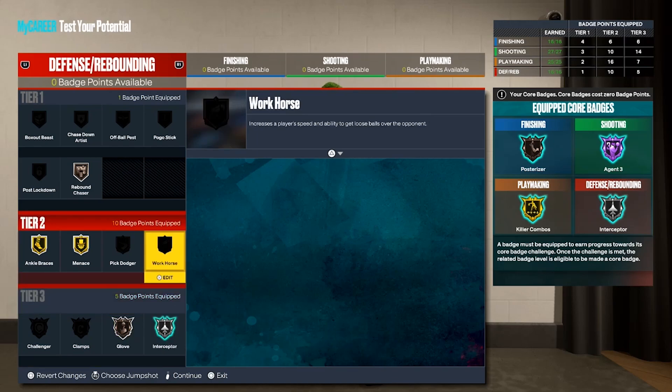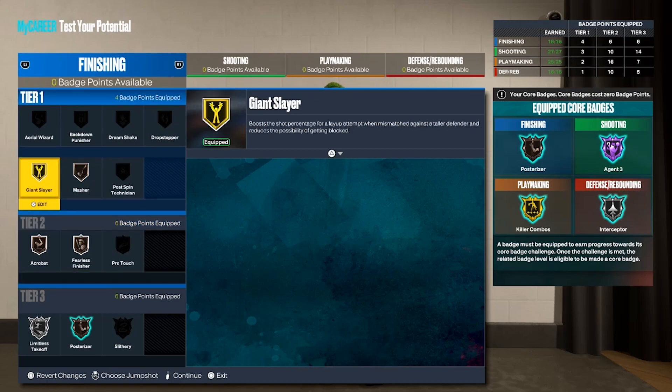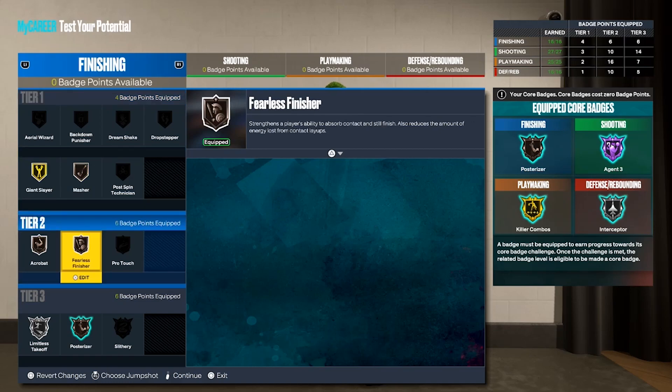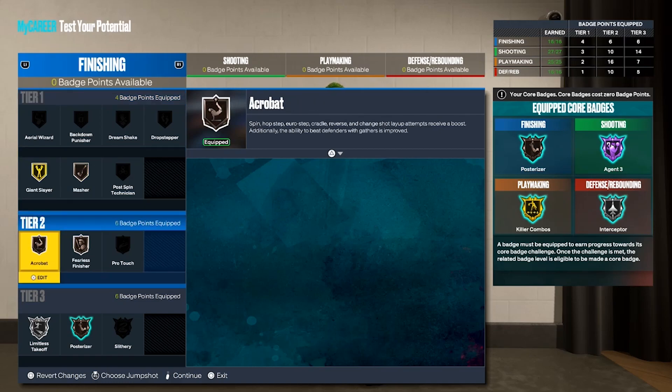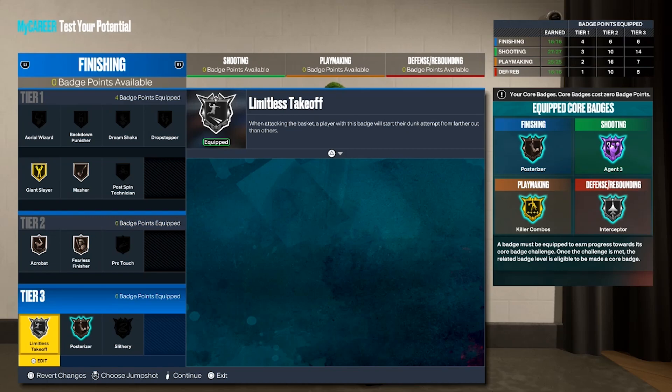For finishing I got giant slayer gold, masher bronze, fearless finisher, acrobat, limitless takeoff all silver, and posterizer. That's the full badge layout — let me know what you guys think down below. Is this a W or an L? I'm just trying to help y'all boys make a good build because it's really complicated on next gen.